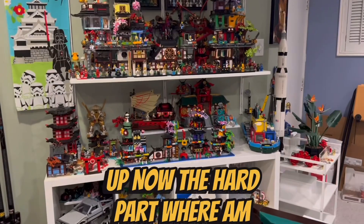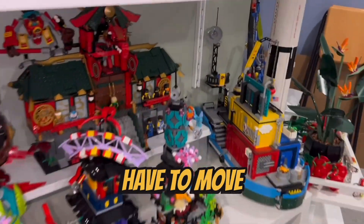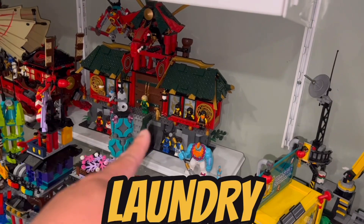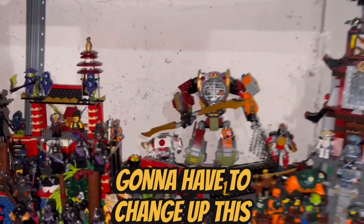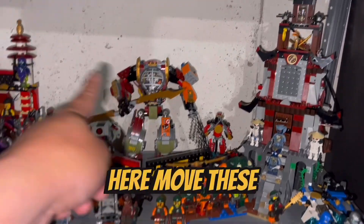Now the hard part — where am I gonna put this? I want to put it here, so I'm gonna have to move things around. I'll find a spot for this temple in the laundry room and move some things out of the way. Not sure about the boat. I'm gonna have to change up this Ninjago section to make room for the temple — probably gonna put the temple here.